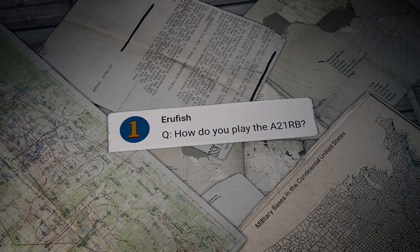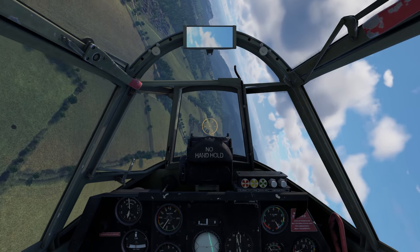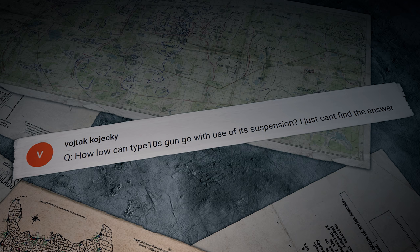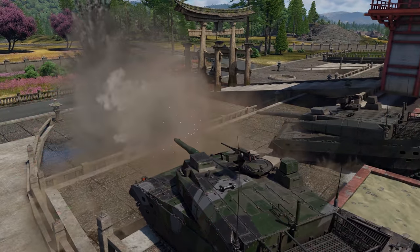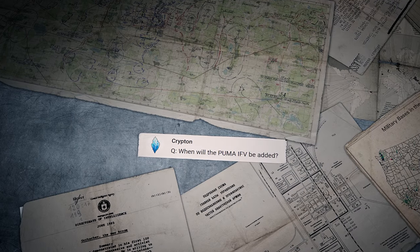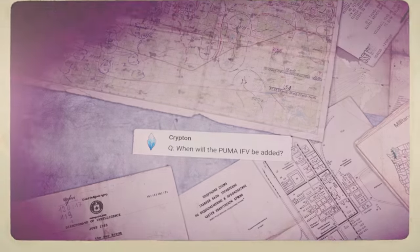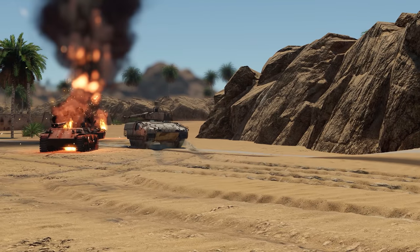Erufish asks how to play the A21RB. Similar to other early jets — the best move is energy tactics: don't lose your speed. The A21RB is also great as an attack aircraft. Wojtak Kodyewski asks how low the Type 10's gun can go using its suspension. You can use the suspension to significantly improve your depression angle, up to minus 15 degrees. And the last comment, from Krypton, asked when the Puma IFV will be added — good news everyone, the Puma is already available! Tell us what you think of it in the comments.